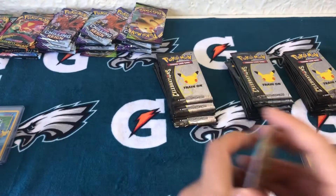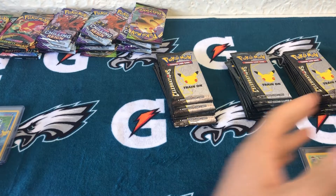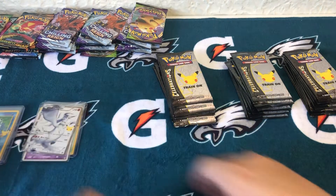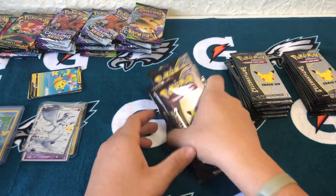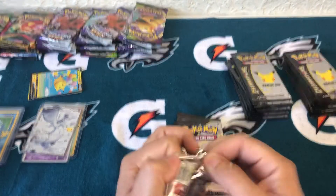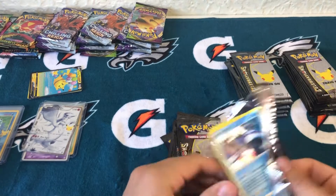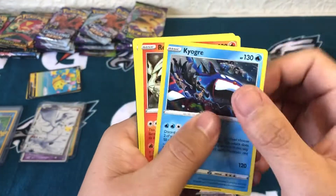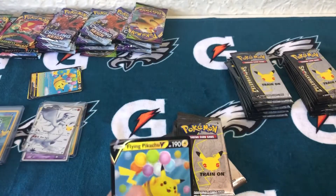Groudon. Venusaur is probably the big hit out of box two. Box number one is still probably the big winner so far. Box number three - Reshiram, focus. I'm betting on another Flying Pikachu.